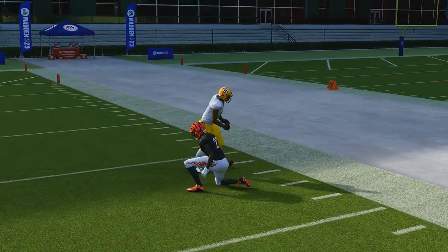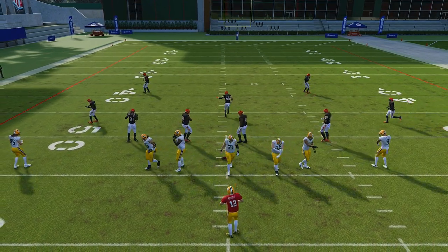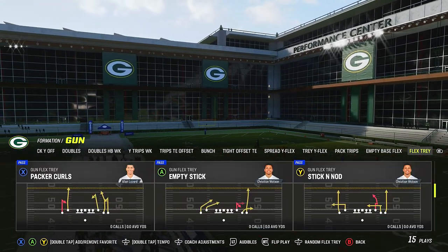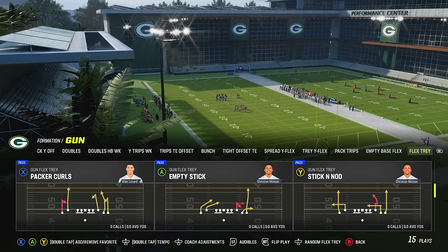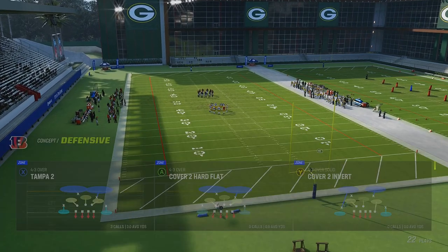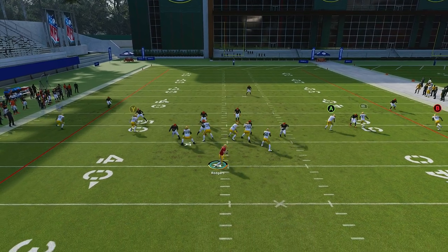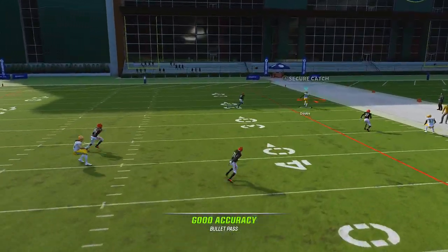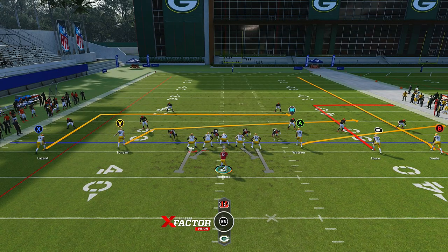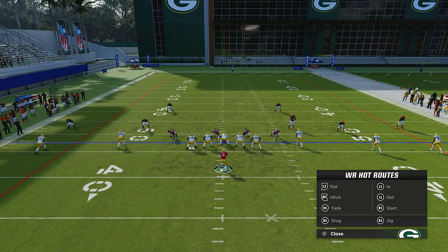Within this Flex Tray formation you also have strong flood, practice curl, and stick and nod — which is good against man defense. Strong flood is ideal against cover two or any zone defense because you have the RB route and the flat route. When you snap the ball, boom. If you're facing this defense I recommend throwing the touchdowns. Strong flood against cover two is good, but what I'd recommend is smoke screen B, streak RB, and put A on a smart route.